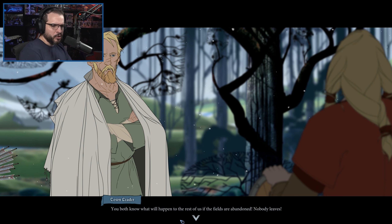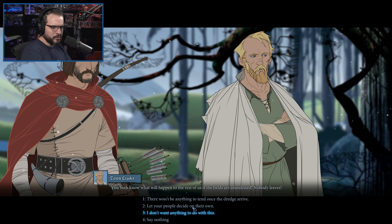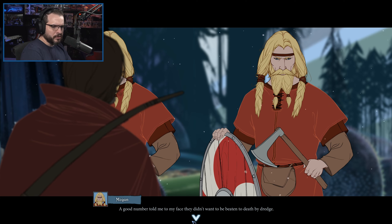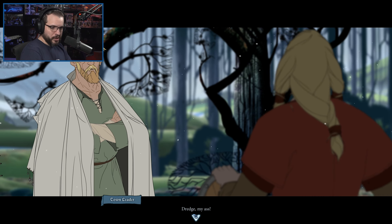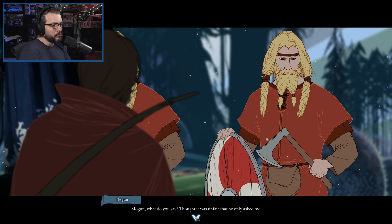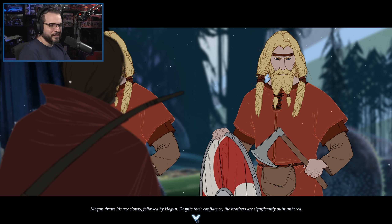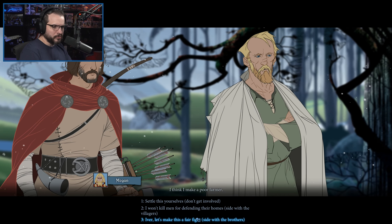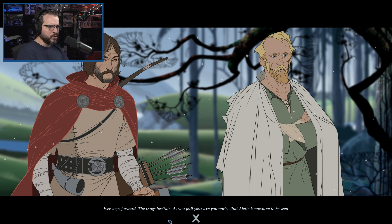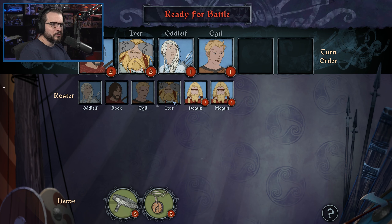'You both know what will happen to the rest of us if the fields are abandoned. Nobody leaves.' 'Let your people decide on their own.' 'A good number told me to my face they didn't want to be beaten to death by a Dredge.' 'You've got two choices — get back to work or I'm finally putting you in the ground.' Hogan draws his axe slowly, followed by Mogan. Despite their confidence, the brothers are significantly outnumbered. No, I think we'll side with the brothers — they're wanting to leave, what's wrong with that? Iver steps forward. As you pull your axe, you notice that Alette is nowhere to be seen. Uh-oh. Alette, where are you?